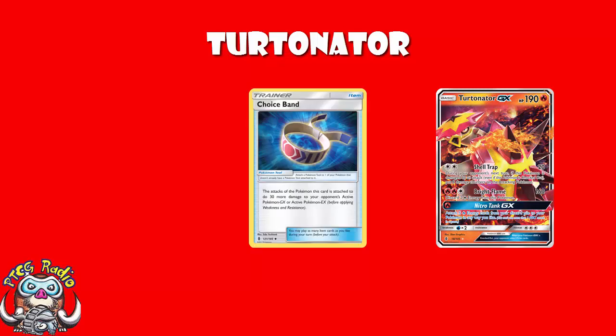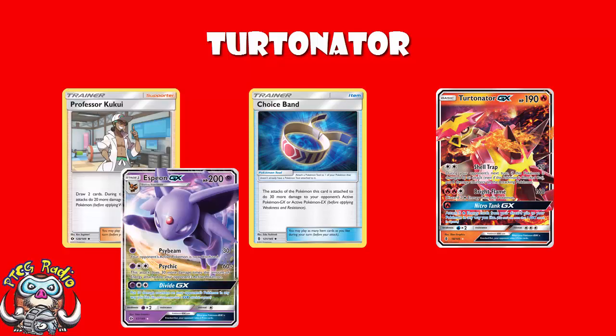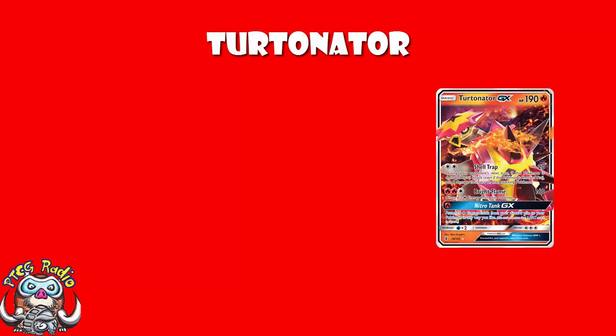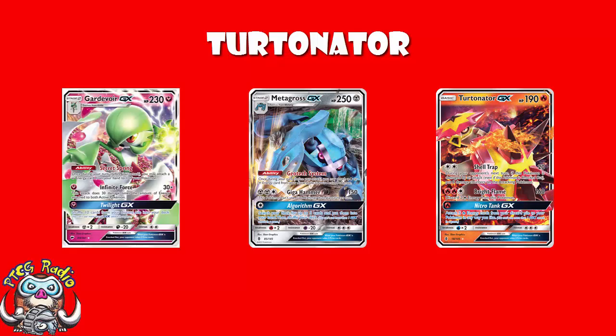We like Bright Flame because of the numbers. 160 means you add a Choice Band and it goes up to 190 — all basic GXs, even things like Lapras, will go down to that 190 hit. You then add a Professor Kukui, you can go up to 210 and get Stage 1 GXs. Also, one very important thing about Turtonator going forward: you're hitting weakness against Metagross GX. When Gardevoir GX comes out, that's going to be huge, which means Metagross will become more popular as a natural counter, which means Turtonator is going to become better as a counter to Metagross.